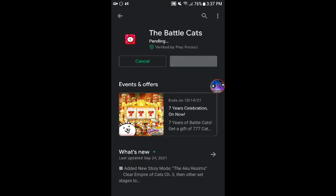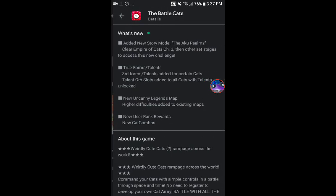So we're going to, first of all, update the Battle Cats. This is version 10.9 for EN, so it's 70 megabytes, which is pretty big honestly for an update, but I'll explain why. Let's go over it.